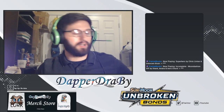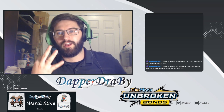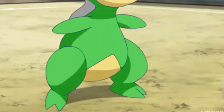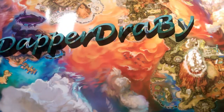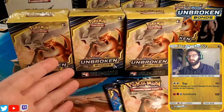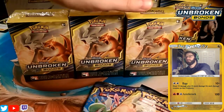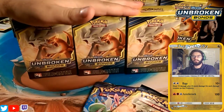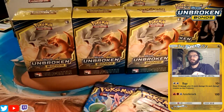Hello friends, Dapper Drabby here. Welcome back to another one of these opening videos. We have ourselves three pre-release kits today and we're busting them open to see what's inside. We also have a couple of extra packs. As you can see from the table in front of me, we have two Unbroken Bonds packs and three build-and-battle kits from our last pre-release. We'll also be having a booster box later on — always check out the pack of the day over on Twitter.